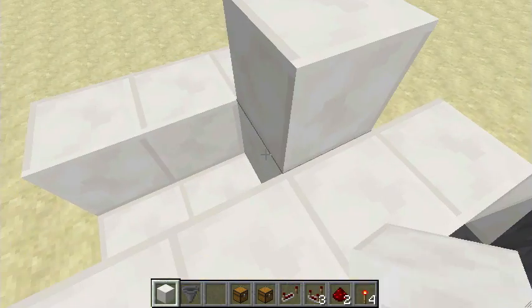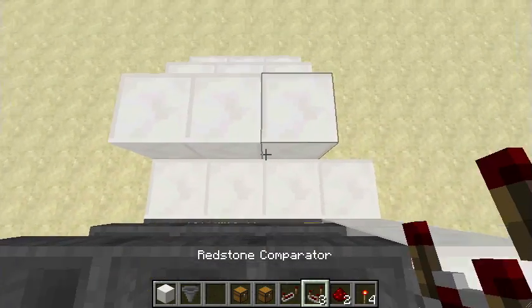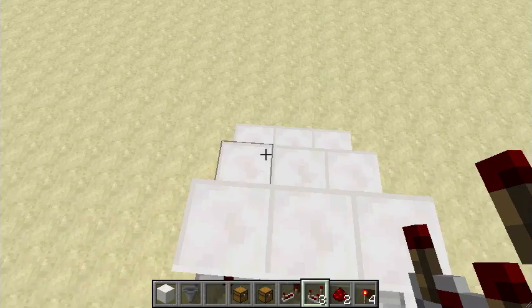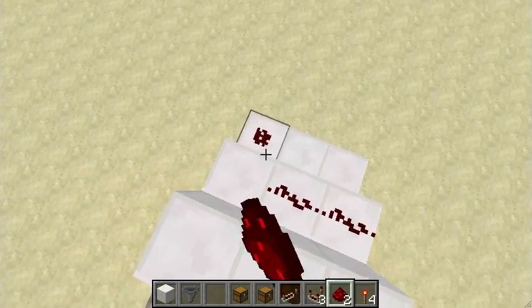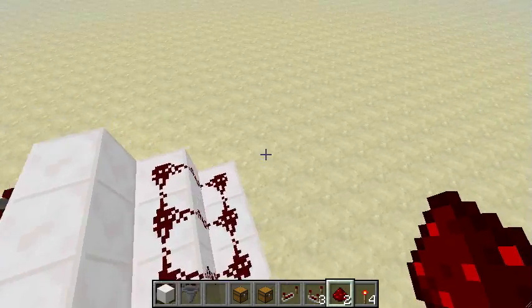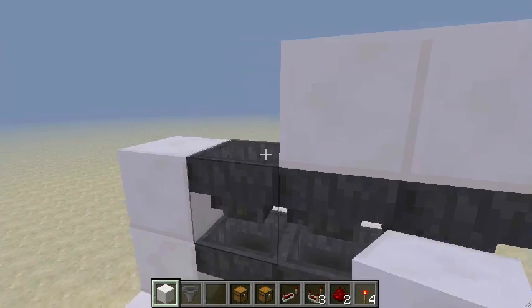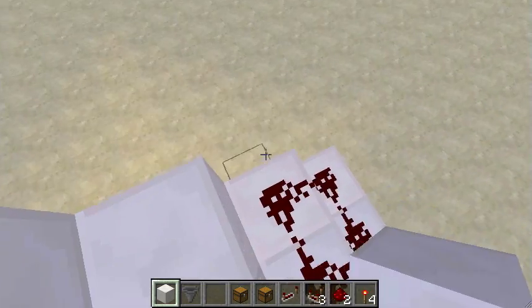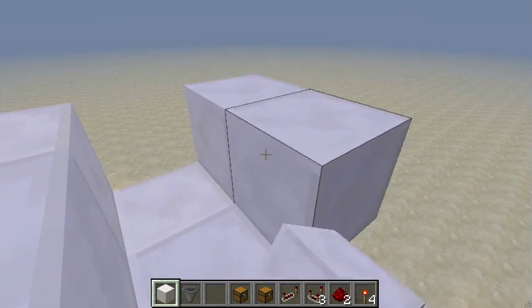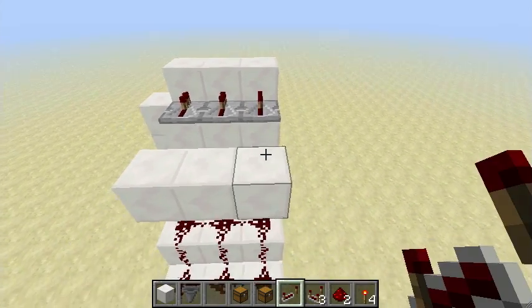Now the first part of the circuit: redstone torch, repeater, comparator, redstone. Don't worry about the redstone touching.